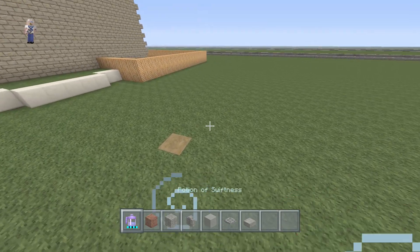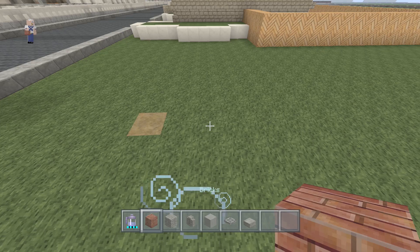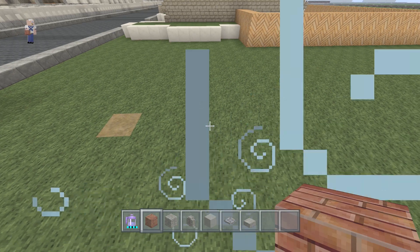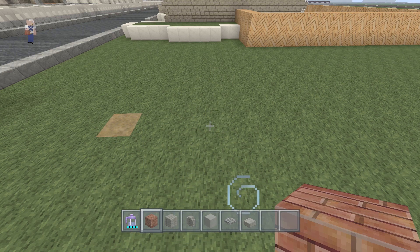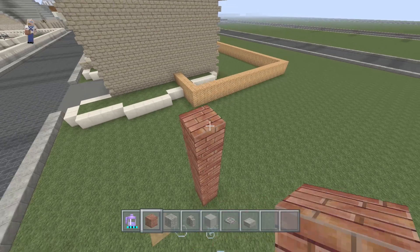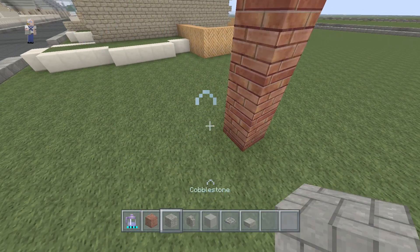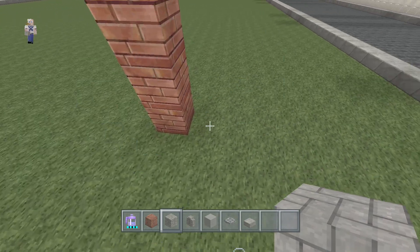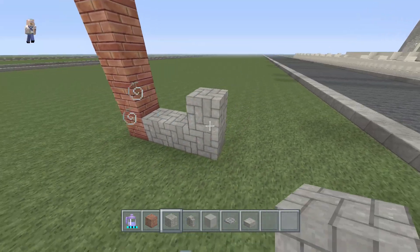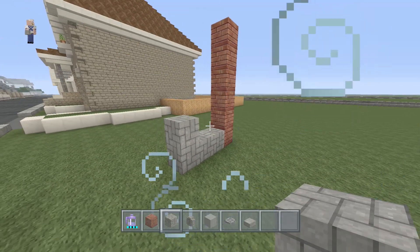First off we're going to start on the very left side with brick, placed maybe around 10 blocks back from your street. We're stacking up two blocks and a couple more. Then we take out cobblestone, have it come out two blocks, and on the third block have it come up one more.